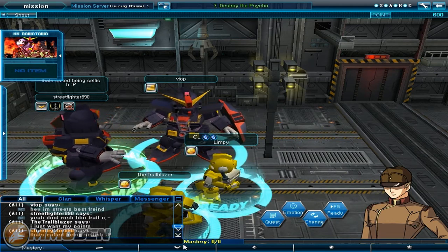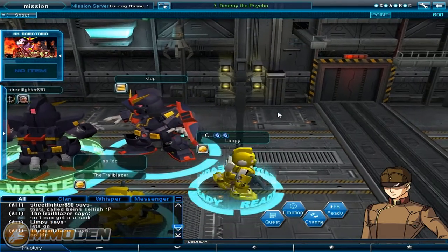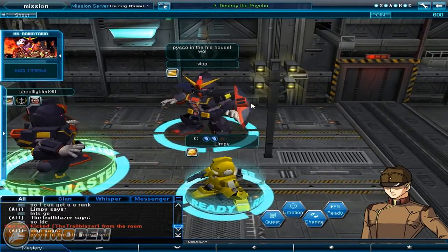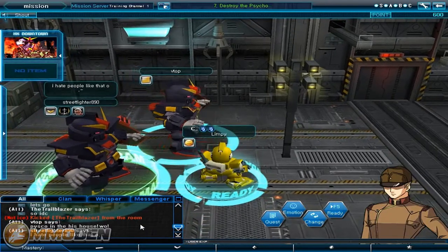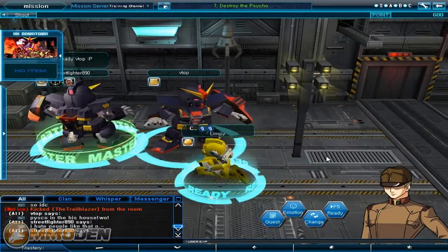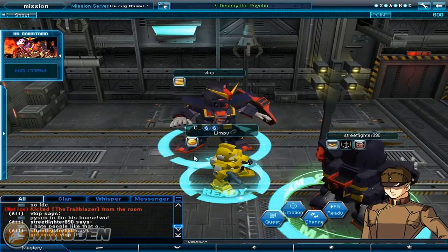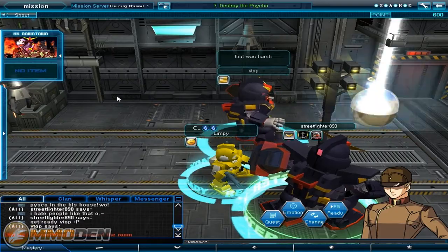Let's see if we can push these guys to start the game. Now you guys are in the same line — you're going to do all the damage and take all the points. And they kicked him from the room; they're probably going to kick me from the room now. Mission server training channel 1 — you do have some different channels you can go into, but right now you don't really need to because the game has so few players anyway.